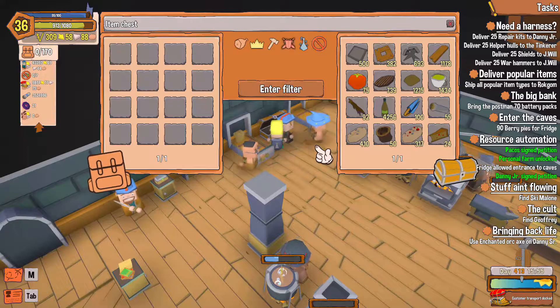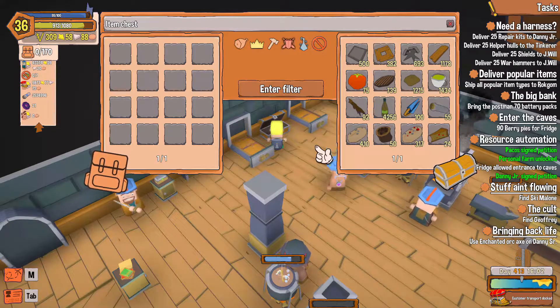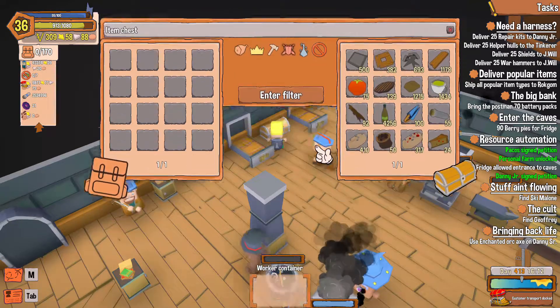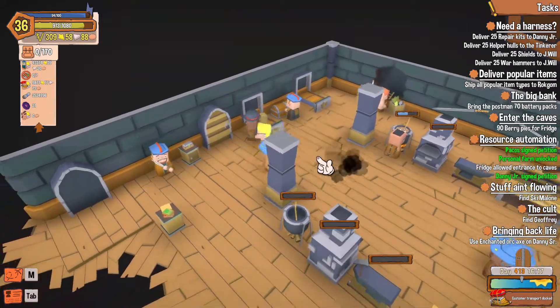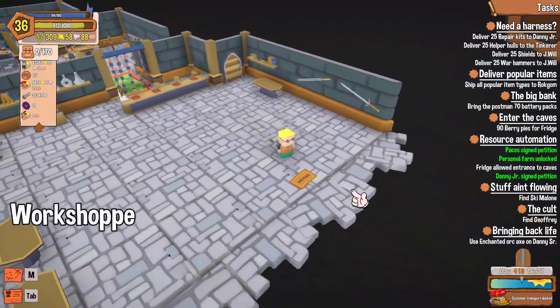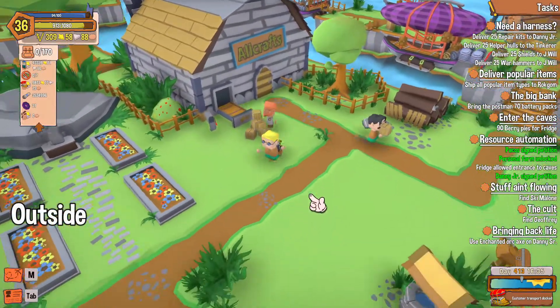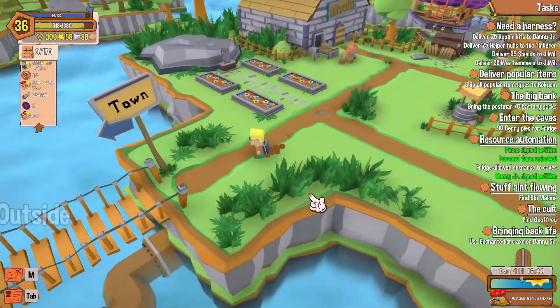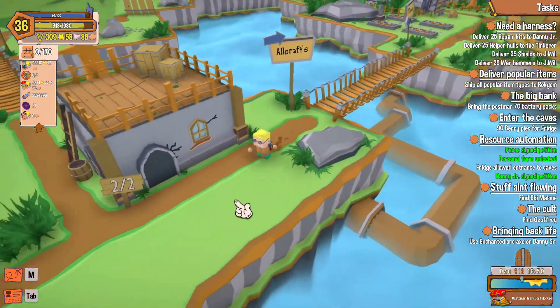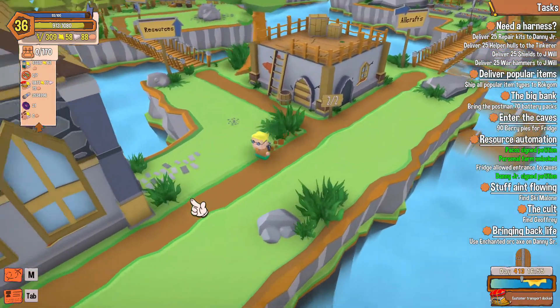Look at him go, he's taking them out. You could probably go get some more berries too. Let's go look for blueberries. We got a little bit of time today left, so I'm going to go to the store and check for blueberries because I'm sure we're going to need them for our next unlock.